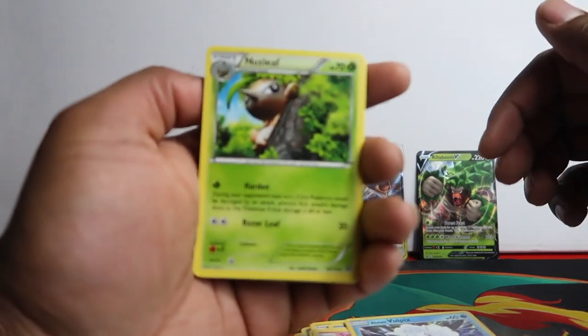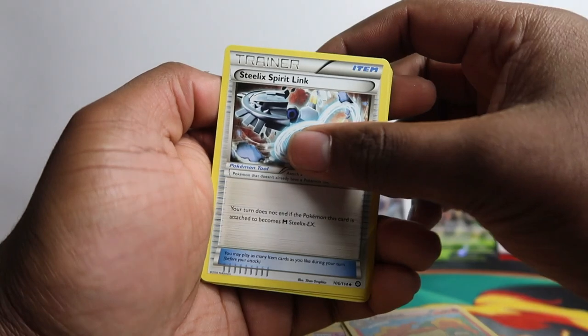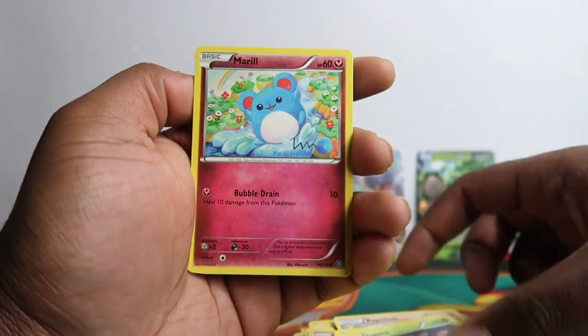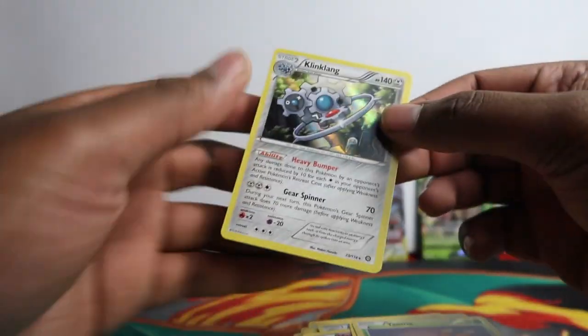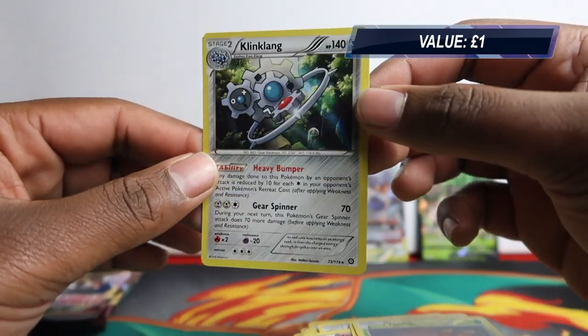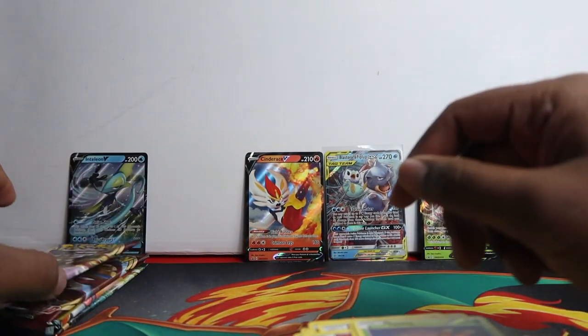Let's get into this Steam Siege pack for the Cinderace tin: Nuzleaf, Rapidash, Steelix, Spirit Link, Fletchling, Yanma, Marill, Sneasel, Litleo, Yanma, and we got a holo - Klinklang! And we got a Klinklang holo. Holo right there at the end.